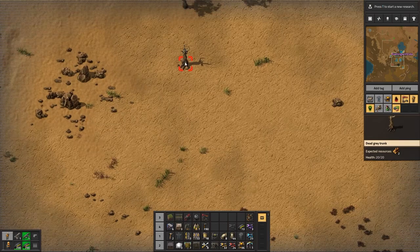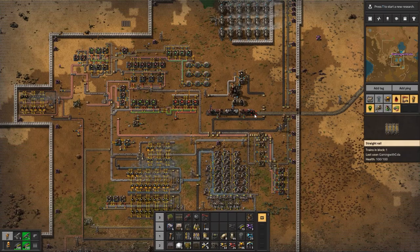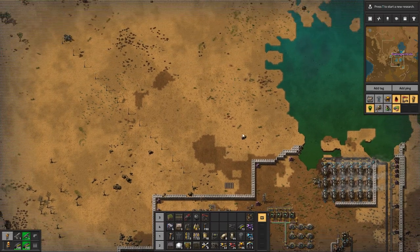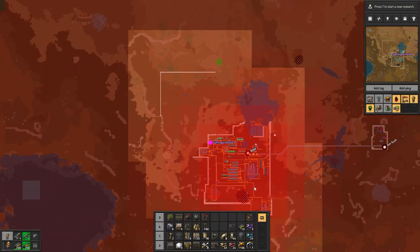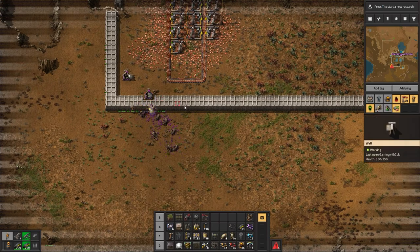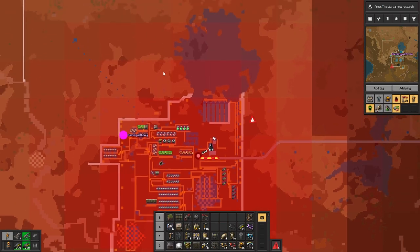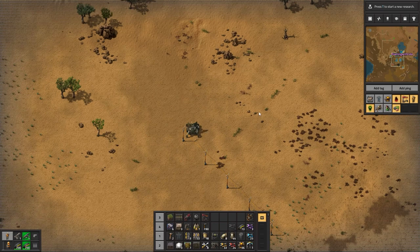Is it worth making a whole new base up here, or should I just carry on with this one? Eventually the resources here will run out. While I wasn't sleeping the other night, I was thinking I'd put a train depot here that unloads everything — all resources come to the train depot, then get put on belts and sent up into the main base.